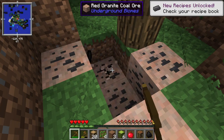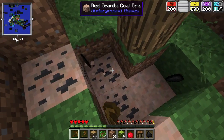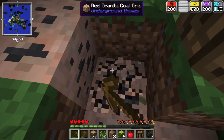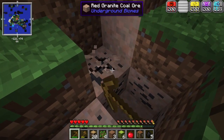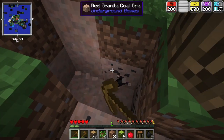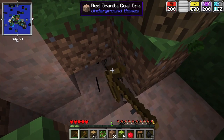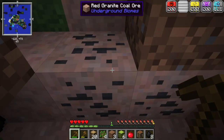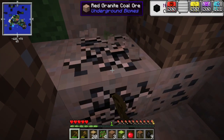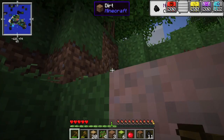We unlocked something — okay cool. Because we have the Future MC mod we do have a few newer features in the game, like we have Netherite armor, which wouldn't normally be available in this version. Netherite isn't available until 1.16, so having it in this version is pretty good.